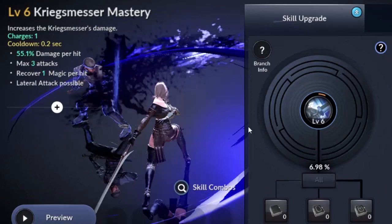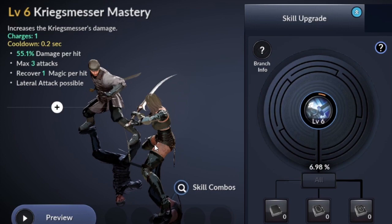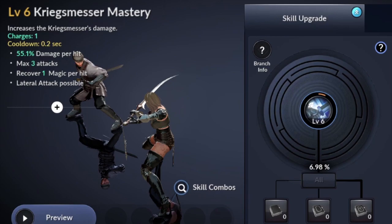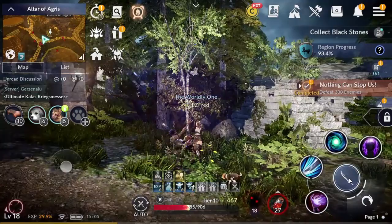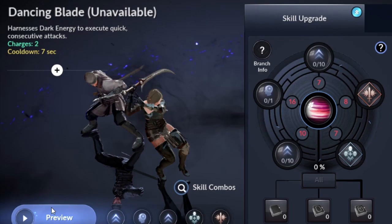The next one is the Krigsmaster skill, which increases Krigsmaster damage. Charges 1, cooldown 0.2 seconds, 55.1% damage per hit, max 3 attacks, recovers 1 magic per hit, lateral attack possible. This is the Dark Knight's basic skill. The rest of the skills are not available yet on my character, but I'll just show them to you so you can read through.